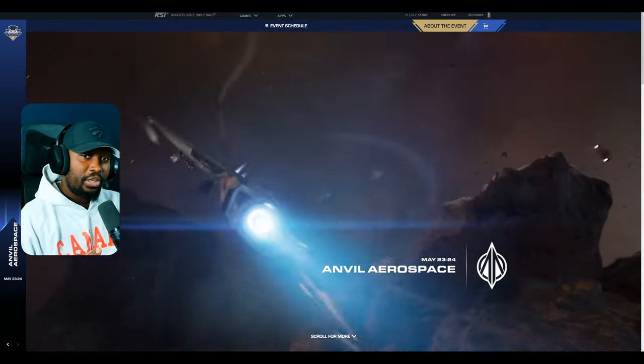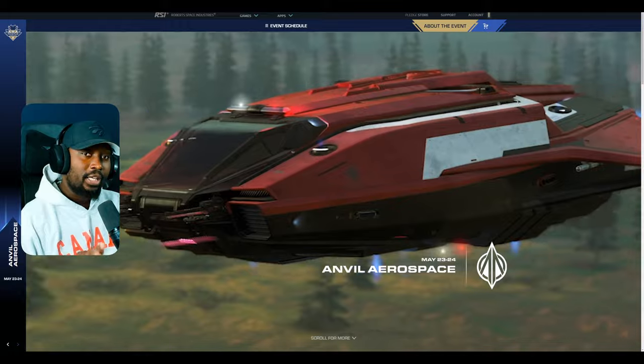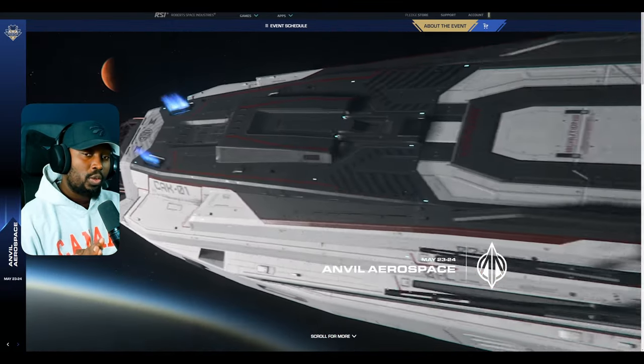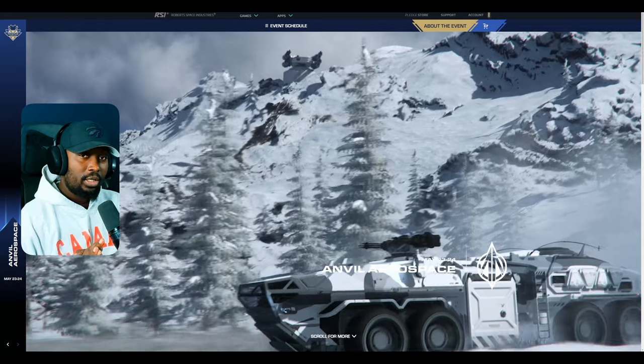The Aegis Firebird and Retaliator receive a buff, plus some new information on the next patch for Star Citizen Alpha 3.23 with the hangar updates. Let's talk.